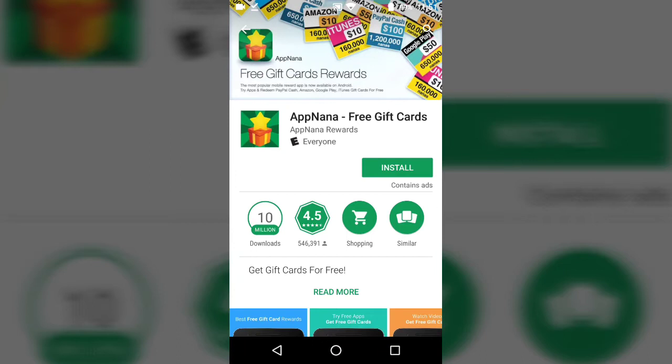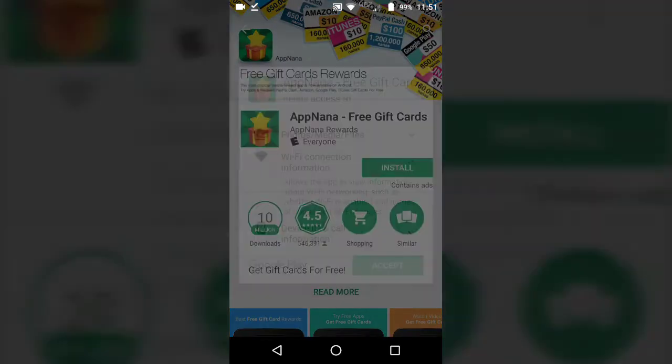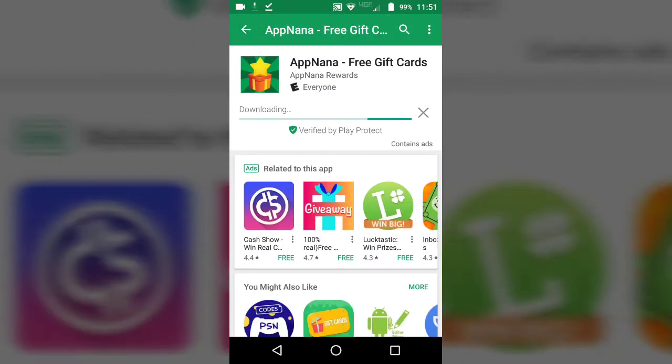So you go into your Google Play Store, iOS, or whatever it is, and search App Nana on the Google Play Store. Just hit install on the application.